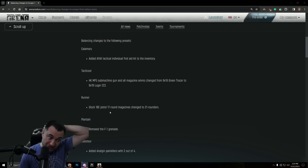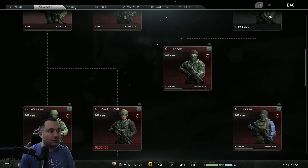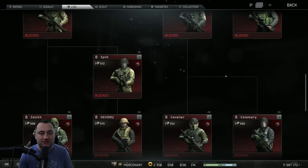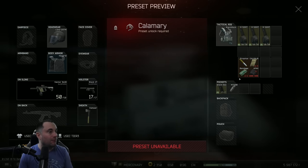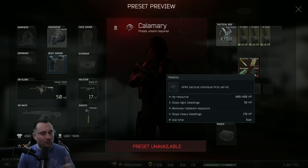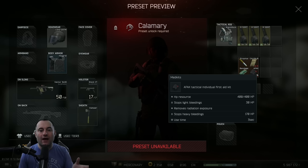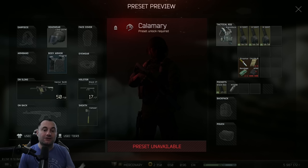After that, we have all the kit changes, and the first one we're going to do is on CQB — the Calamari kit. They said they added the AFAC. I haven't looked at this kit yet, so I don't know if this replaced something or if it had no meds at all. But either way, it now has a full AFAC on top of the Propital and the other good heals. This is actually one of the better setup healing kits in the game right now with all the utility that you have from it.